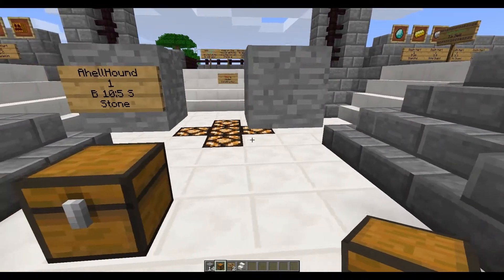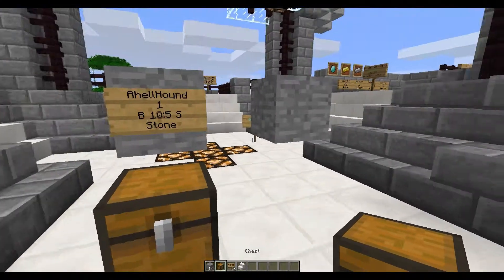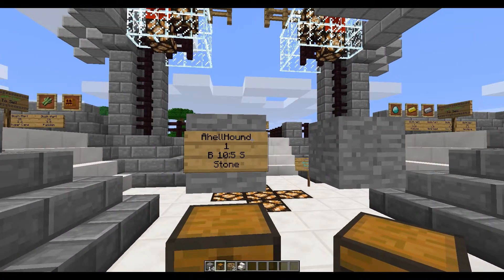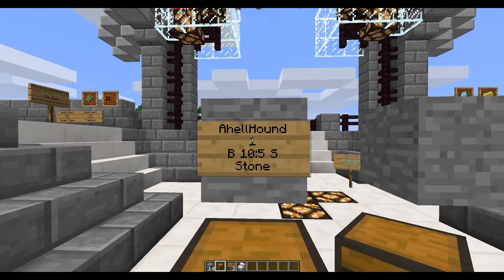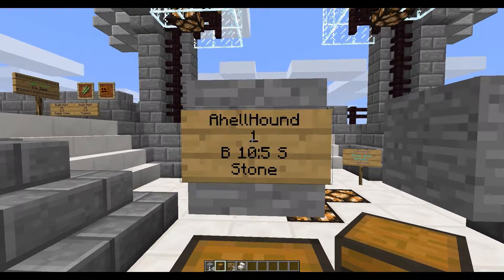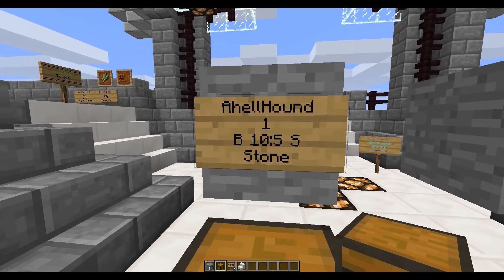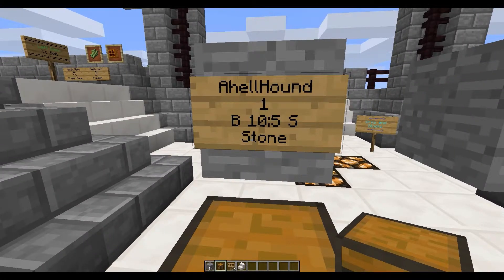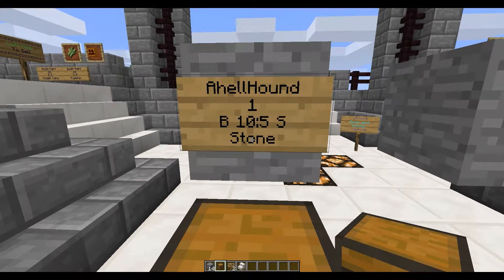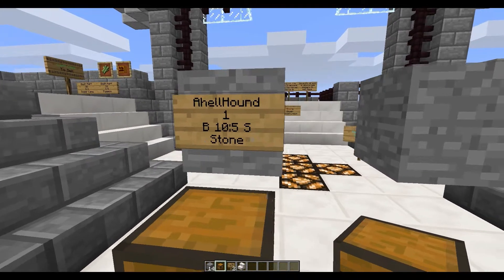First I'll start out with — you have a chest shop and a sign. To create the chest shop, when you're done, it will look like this: the top line will be the name of the seller or buyer, then how many of the item you're talking about, then buy and then sell — so buy for 10, whatever the currency is, sell for 5, whatever the currency is. The item is stone — you can type it out as S-T-O-N-E, or you could use 1 as the item ID. I find this a little easier for people to recognize.